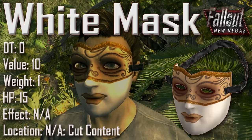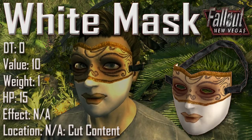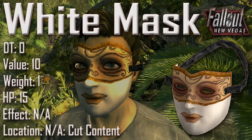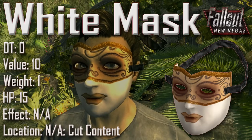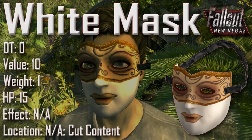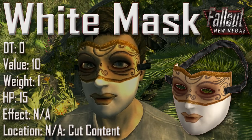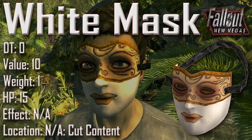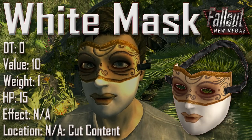And lastly we have the White Mask, which is not to be confused with the White Glove Society mask. They do share the same skin, but they are different items. The White Mask has a damage threshold of 0, a value of 10, a weight of 1, and an item health of 15. Effects are not applicable and the location is not applicable as it is cut content from Fallout New Vegas. It is thought that the White Mask is a placeholder for the White Glove Society mask. Apart from that, nothing is known about this mask.